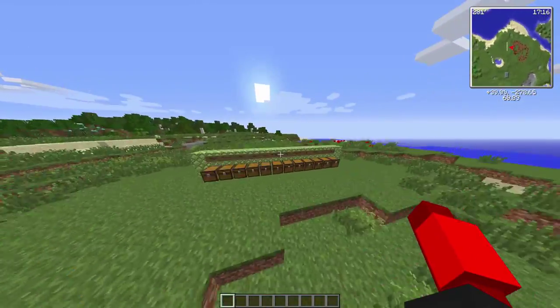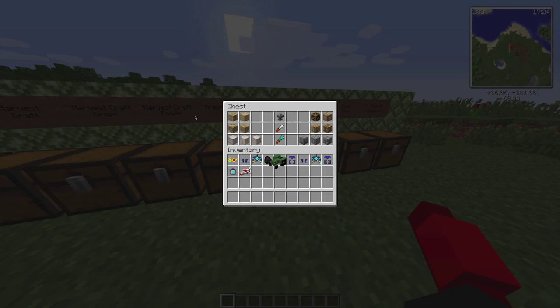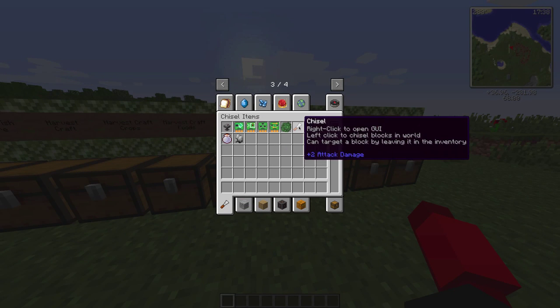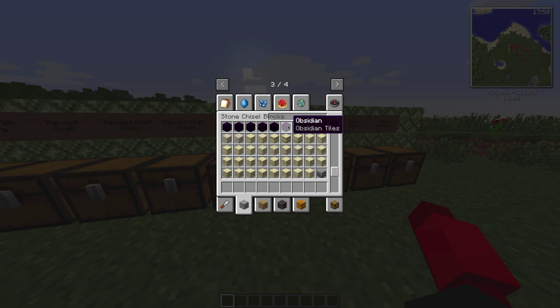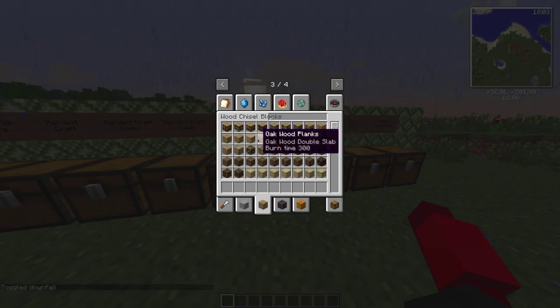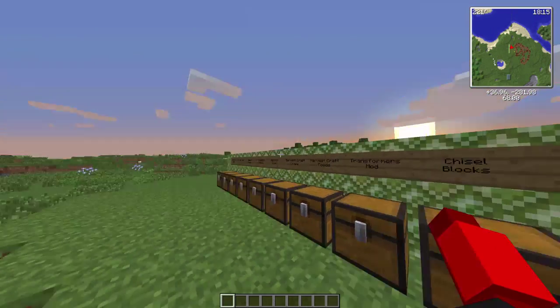The next mod is the Chisel Blocks mod. It has about five sections: chiseled items with your chisels, then strong chisels with all these different kinds of blocks already in Minecraft but with different patterns - like sandstone with different patterns on it. You've also got all your wood variants, and metal ones that aren't really in vanilla Minecraft but they look really cool.